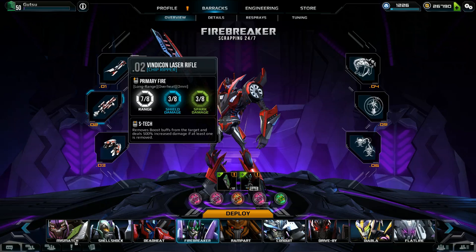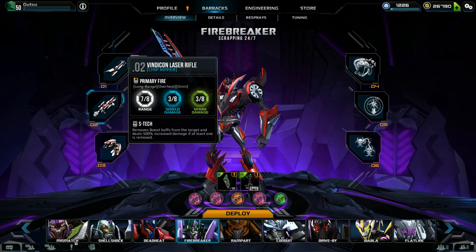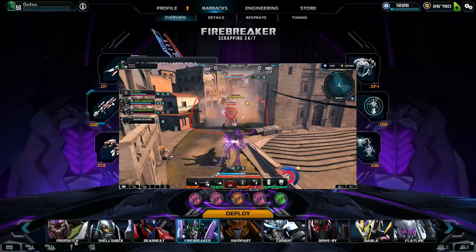Moving on to the Vindicon laser rifle — it's a bit longer range than your pulse blaster and it's an omni damage overheat weapon. This is my primary go-to weapon for Firebreaker as it's going to dish out the most damage from long range, as long as you're putting all your points into omni damage. The S-Tech on this has been hit with some nerfs — you were able to instantly one-shot just about anyone before the nerf as long as they had a boost on them. Now, to maximize damage and potentially one-shot someone, you have to stealth, wait three seconds for the damage bonus to escalate, and then use a chip ripper on someone with a boost.